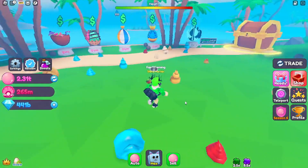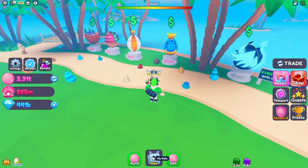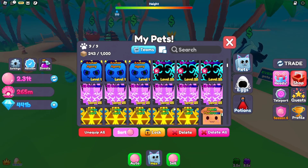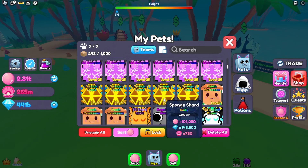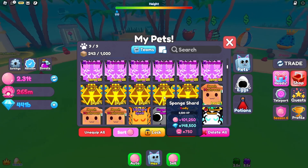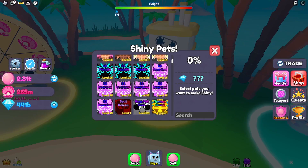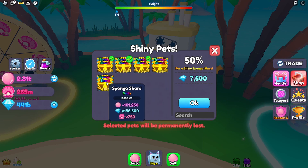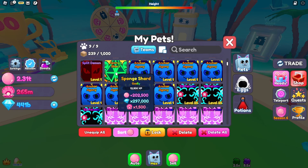I've been hatching through the new egg and actually got some pretty good things. First off, I did get the godly — there are actually two godlies, but I was only managed to get the easier one which is the Sponge Shard. It's not that bad — only like 750 shells and over 100,000 bubbles and gems, pretty decent for a godly. I tried to make a shiny — notice that 83 percent — and we got 1,500 shells and 200,000 bubbles and gems. Pretty good.